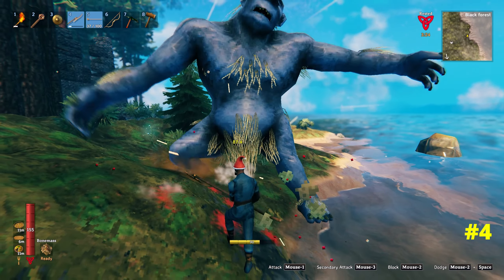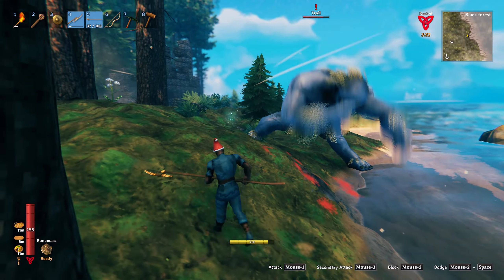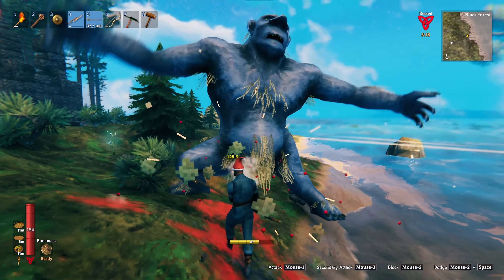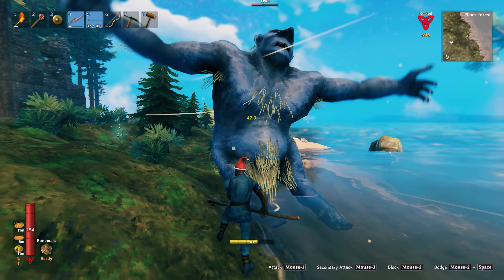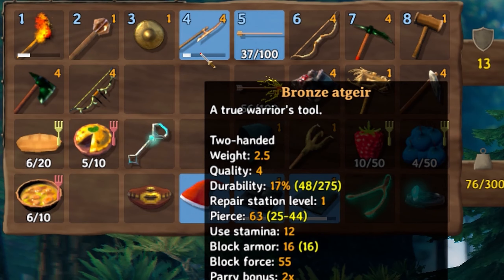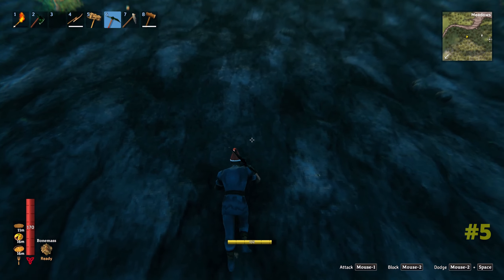Do you want to kill a troll fast? Check this weapon out - it's really simple because you can just stun lock them. I've found this the easiest and fastest way of killing trolls, and the name of this awesome weapon is the Bronze Atgeir, or in my language, the bronze spear pokey thing.